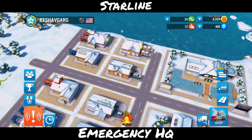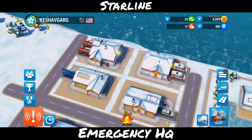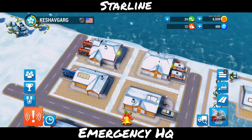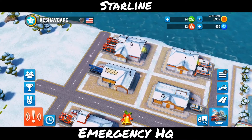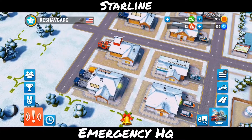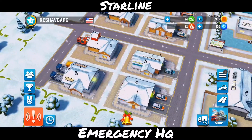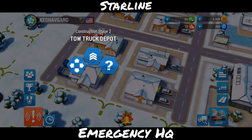Over here we have different types of vehicles so that we can complete the missions. Starting off with this corner we have the fire trucks, then we have the ambulance, the mobile crane and the K9 unit. Then we have the water tender, over here we have police cars, then the emergency dock and the tow truck.